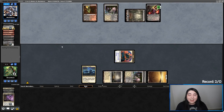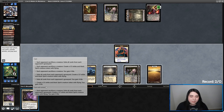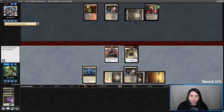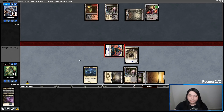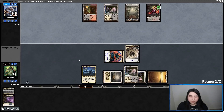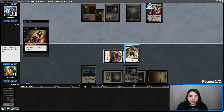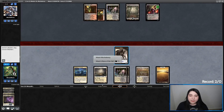They're going to make me ditch Kaya's Guile. They're topdecking so well after my misplay. Let's just do this now — exile each opponent's graveyard and create a 1/1. They drew a land. They make me sac a Spirit and kill Liliana. Now the game is neutral — we're at a decently healthy six life. We're both in topdeck mode. I've got a Spirit, they've got nothing.